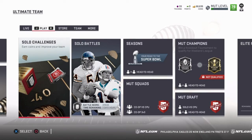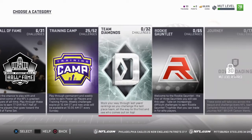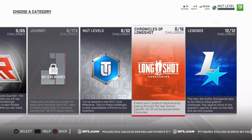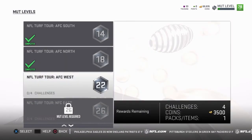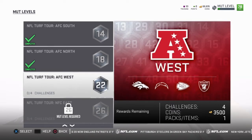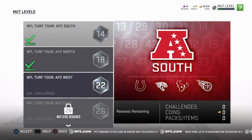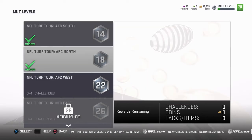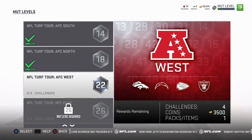So you want to go to solo challenges. Now, guys, this also depends on your MUT level. I am a 22, like I said. So this is my last one until I get to level 26. Once I complete this, that will be another 2 sets of jerseys — home and away. So that was 3,000, 6,000, and then this will be 9,000 right here.